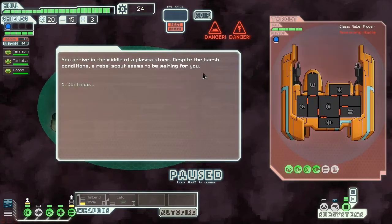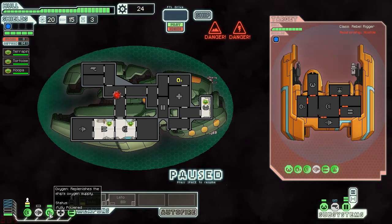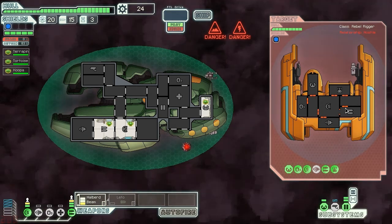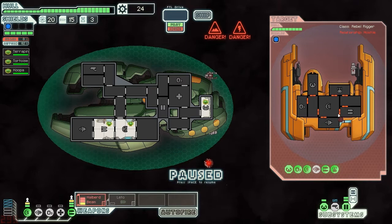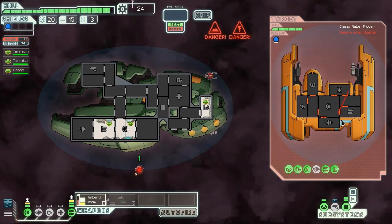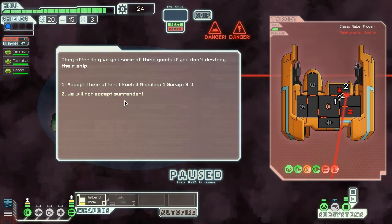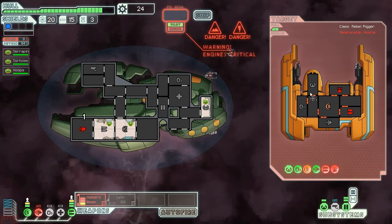With the other cruiser when I did a test run I was able to make it up to sector seven, so hopefully I'll do better than last time — we got all the way to sector eight. Now we're in a plasma storm. There's a little ion beam drone — annoying. They took down my shield. Shields are good at stopping enemy missiles as well, but unfortunately these guys have a drone.